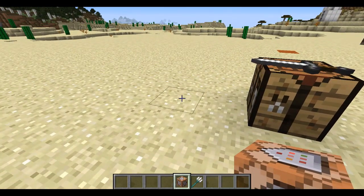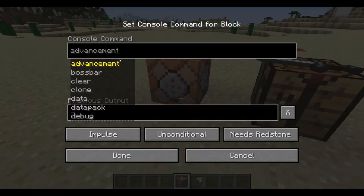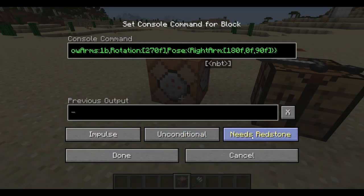So you're going to get yourself a command block, place it down, go into it and copy and paste the command out of the description, set it to always active and then press done.